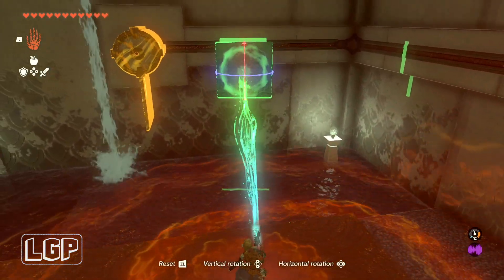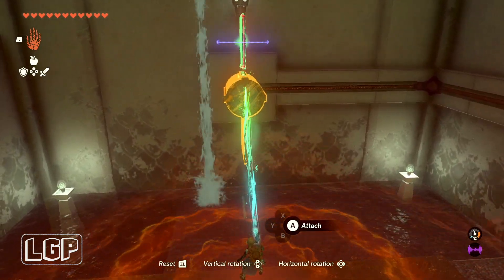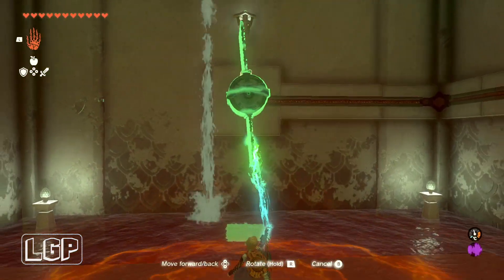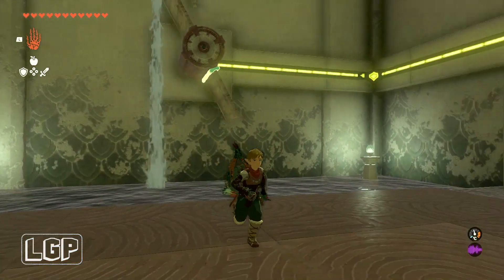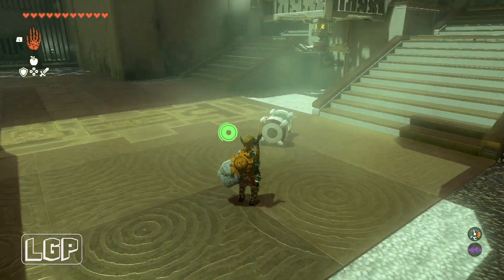Now we're going to pick up this plate in here and stick it opposite the one that's already there — just like that. Then with your Ultra Hand, just touch it with water and that is it — that is powering that terminal there.